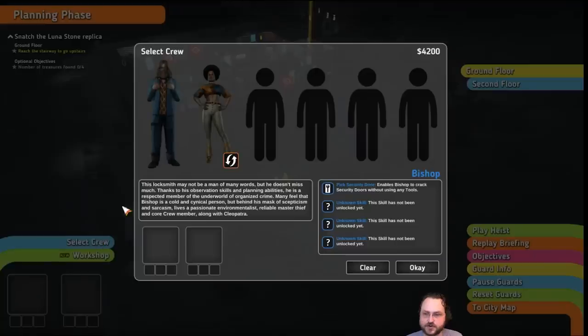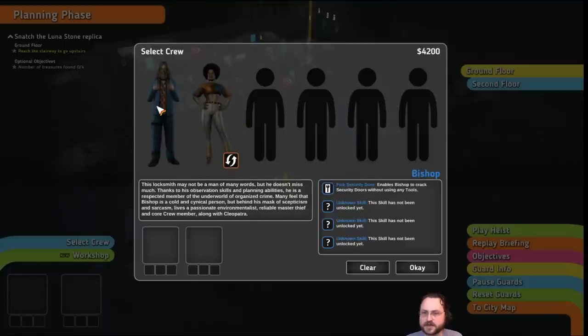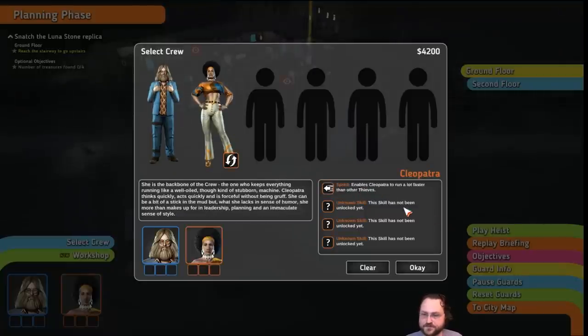Right now in this mission, we only get to choose these two people and we only have two slots. Ultimately you can do missions with four people, but this one's only got two. We've got a locksmith whose name is Bishop, and we've got Cleopatra, who's a very fast runner.